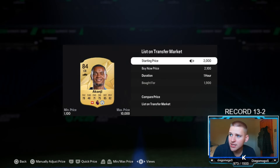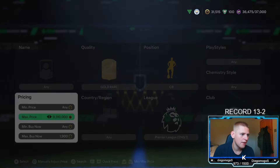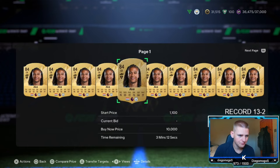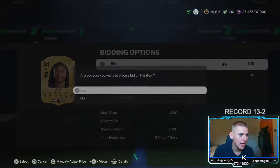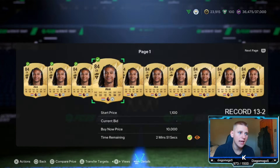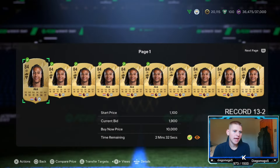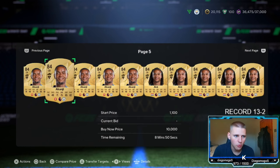If you want to sell for more or snipe for less, you can do that — it's completely up to you. The main thing I want to look at is the bidding. We're going to go to 1.9K and basically bid 1.9K on every single card you see. The more coins you have, the more you can bid on. At 7 p.m. tonight there'll be a lot of supply with marquee matchups, which will be very, very good.